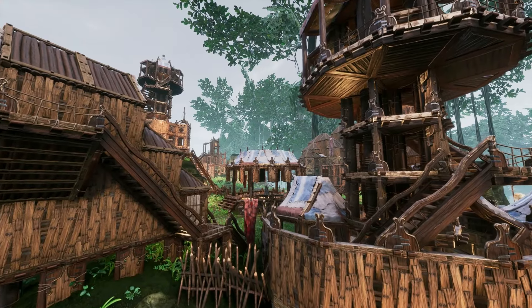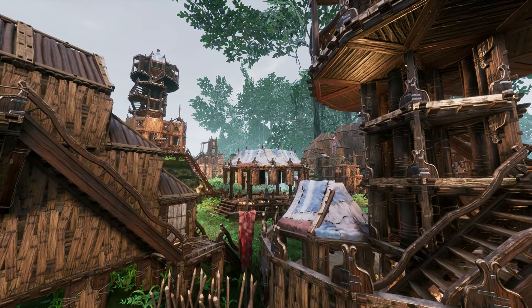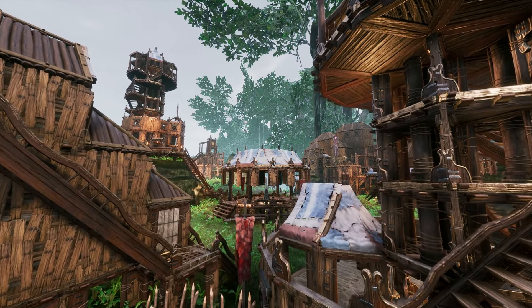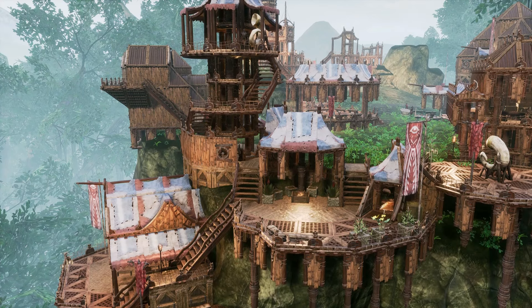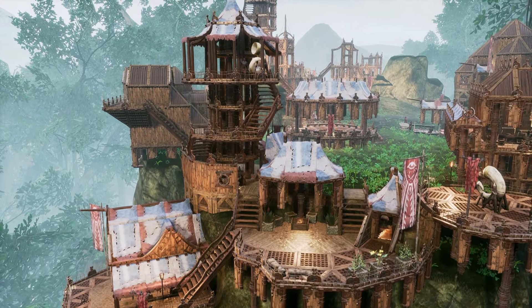Flotsam can get overwhelming, so break up solid structures with doorways and fences to give things more of a ramshackle scaffolding look. On the more solid parts, use the roof pieces to introduce colour and visual breaks, elevating the set and making it far more interesting.